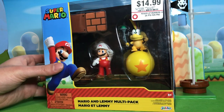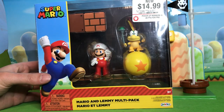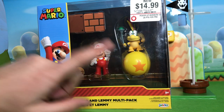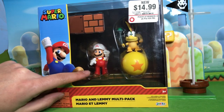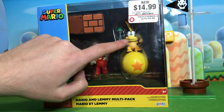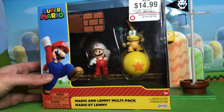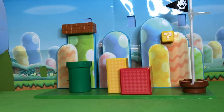We already have a Lemmy figure because Lemmy's been around for a couple of months now, so really the only new thing you're getting in this pack is the ball. They knew that, so they stuck a Mario in there that you don't need, making you pay extra — five dollars for Mario, five dollars for Lemmy, and five dollars for the ball.